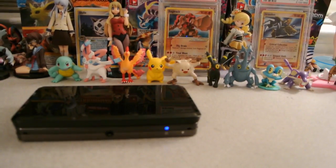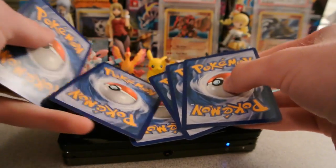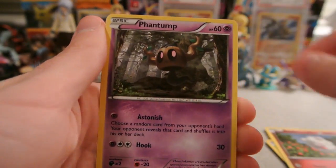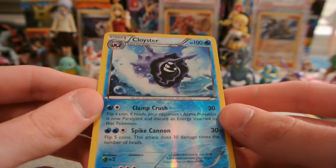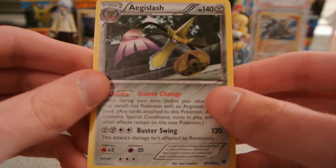We'll start off with this Mega Venusaur one. We have Diglett, Fighting Energy, Chespin, Swirlix, Phantom, Kakuna, Diggersby, and Shadow Circle. My reverse is a Cloyster, and that's normally a rare — very cool. And my actual rare is an Aegislash regular rare.